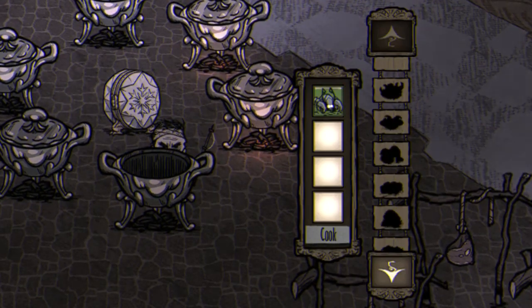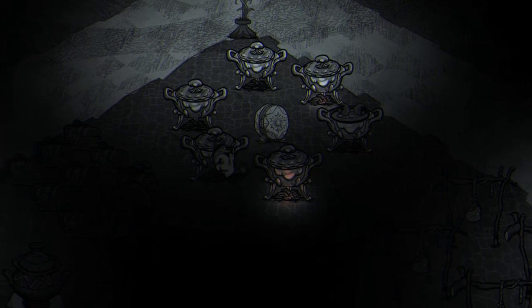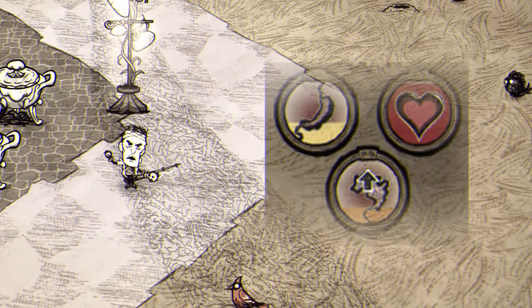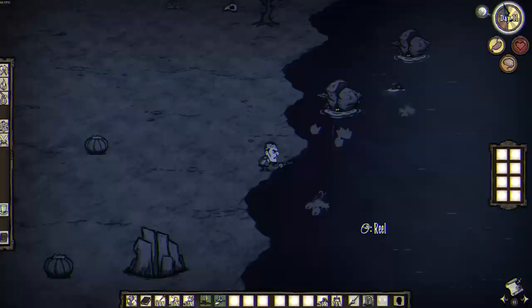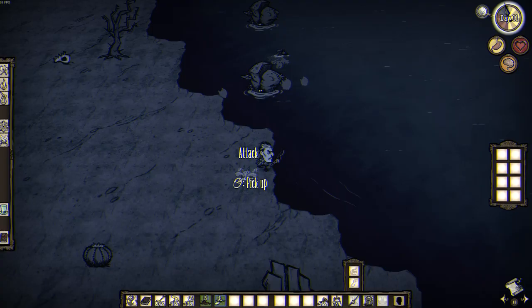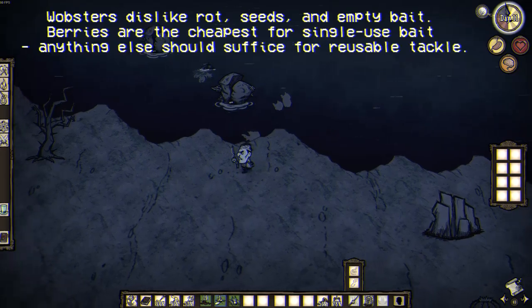Lobster Dinner similarly requires 1 live lobster, 1 butter, and 2 filler, excluding meat, ice, and fish. 2 twigs will work for filler. Lobster Dinner restores 60 health, 37.5 hunger, and 50 sanity, making it very similar to the Bisque, except better for sanity and slightly better for hunger. Since wobster dens always appear near the ocean's edge and wobsters themselves are highly easy to catch, as they don't even fight back when being caught, they can make for an excellent health source, as little else is needed to make a 60 health dish.